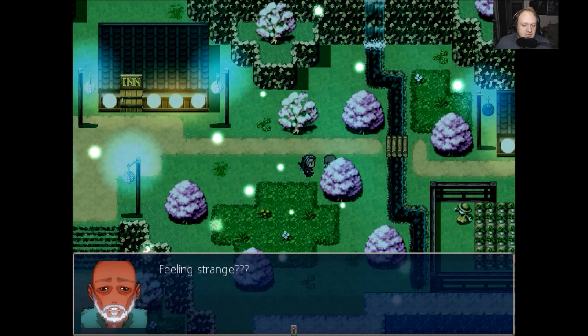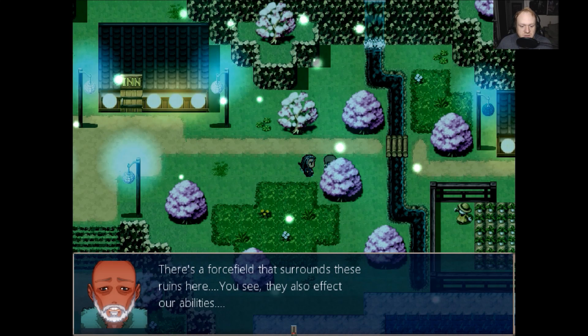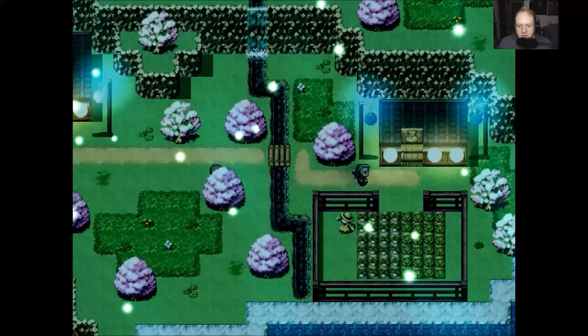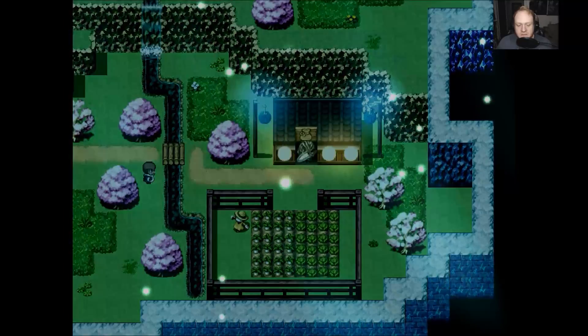So what does this guy here say? He says he's feeling strange. There's a force field that surrounds these ruins here and they also affect our abilities. He can't even remember how to write a rhyme. That's probably not a good thing. Look at this, we got some crop growing right here. We got some stuff going on in there.